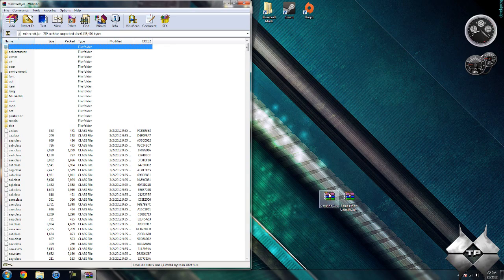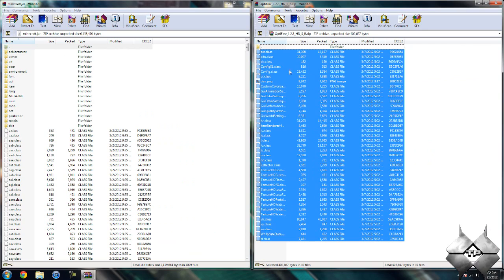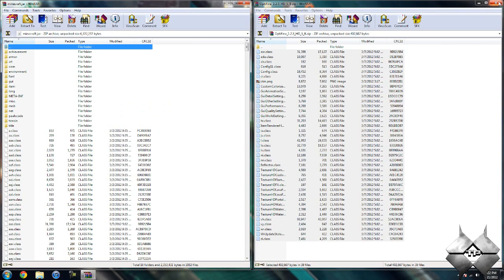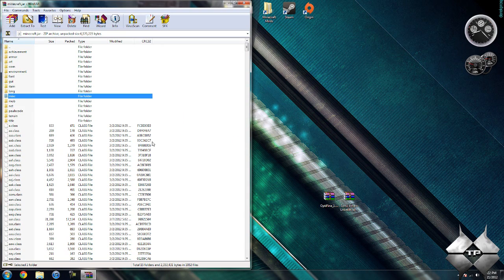So once you have your Minecraft jar open, go ahead and open up the Optifine mod. Highlight all of these files and drag them into your Minecraft jar and hit OK. Go ahead and close the Optifine mod. Now in your Minecraft jar, you should see a folder called MetaInf. If you do not see this folder, go ahead and just skip this step. But if you do see it, you want to delete it — left-click it, right-click it, select Delete Files, then hit Yes. You want to make sure you always delete MetaInf when installing a mod to Minecraft, otherwise it'll make Minecraft crash. After you delete MetaInf, go ahead and close your Minecraft jar.